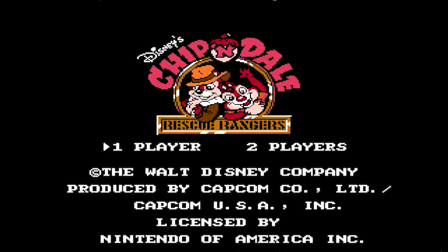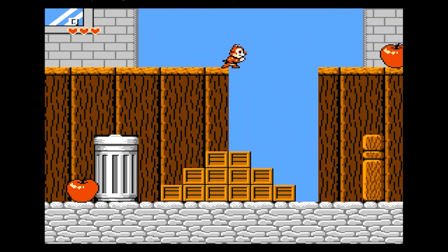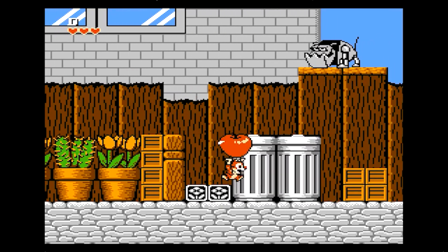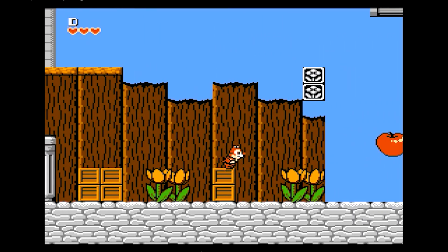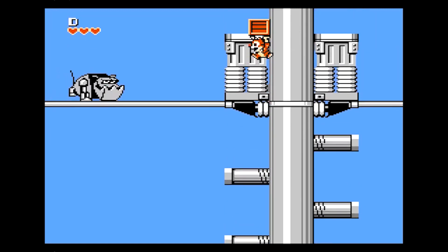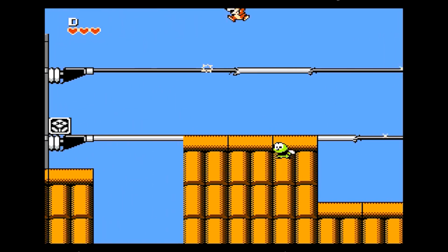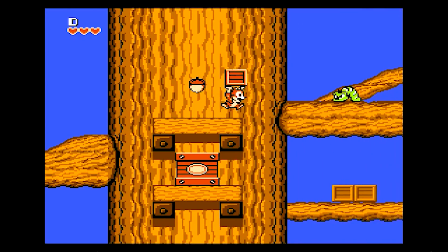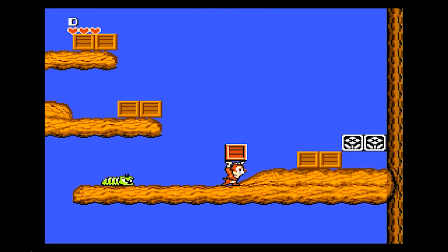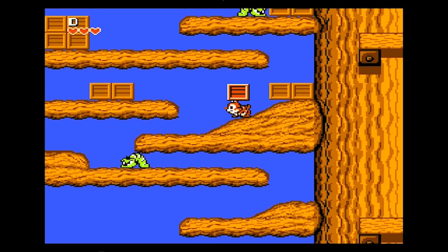Chip and Dale Rescue Rangers. Chip and Dale Rescue Rangers for the NES is a classic platformer game developed and published by Capcom. Released in 1990, the game is based on the popular animated TV series and features the beloved chipmunk duo Chip and Dale as they embark on a mission to rescue a missing kitten. Players can choose to control either Chip or Dale as they navigate through various levels, jumping, climbing, and throwing objects to overcome challenges. A unique feature is the ability to pick up and toss objects as weapons to defeat enemies.